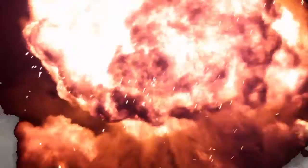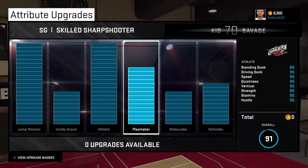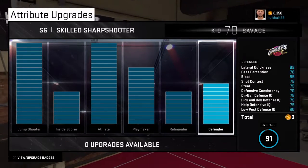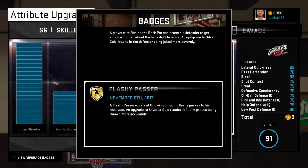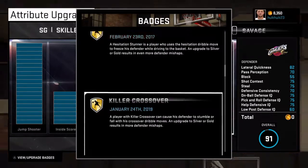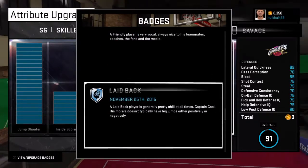Let's get right into the attributes: jump shot maxed out, athlete maxed out, playmaker over half, defender kind of balanced out. These are my badges — balanced out my guy. Got that killer crossover, that pet move size up, and then here's some mental badges that I got.